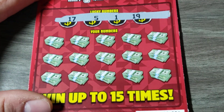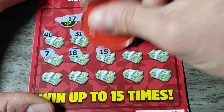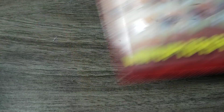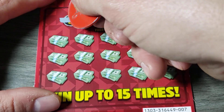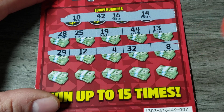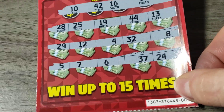Ticket 6. I know we've been coming out with big sessions — hopefully y'all like it. These videos are to kick the urge of going to gamble. 37, 44 club. 10, 42, 16, 14. 28, 25, 19, 44, 13. 4, 32, 8. Nope. Last row: 5, 6, 7, 37, 24. Loser. Ticket 7 is next.